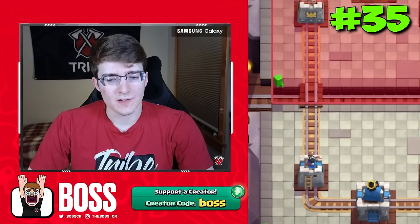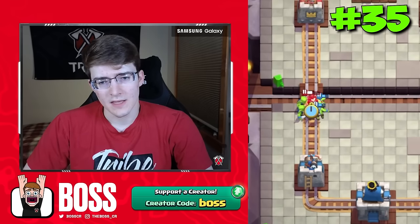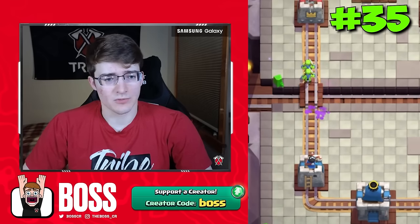Electro Wizard is up next. He's super easy to take out. You can just do goblins around right on top of him, kind of like what you do for the Ice Wizard, and he gets stopped right in his tracks.